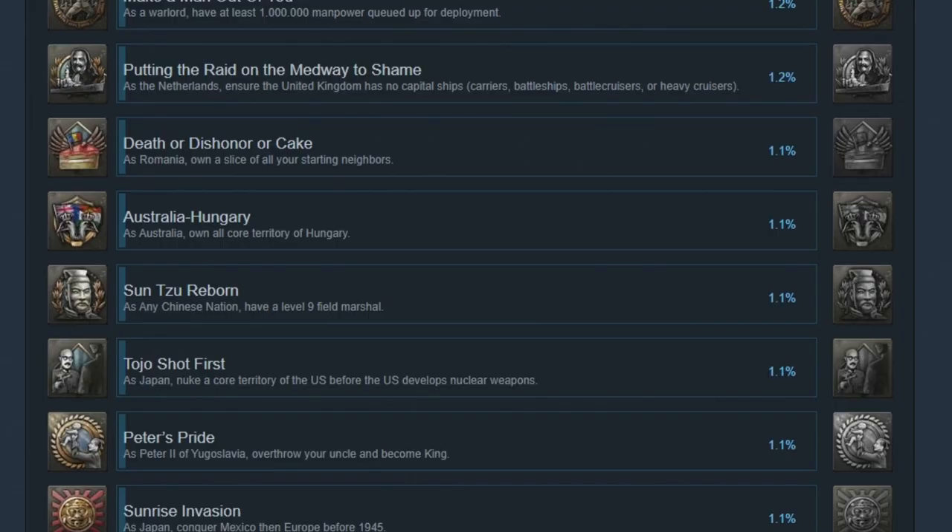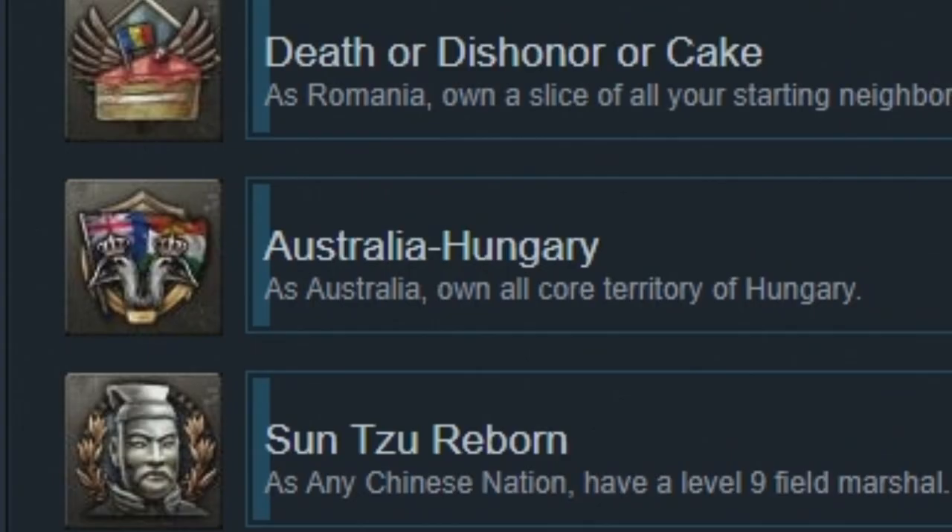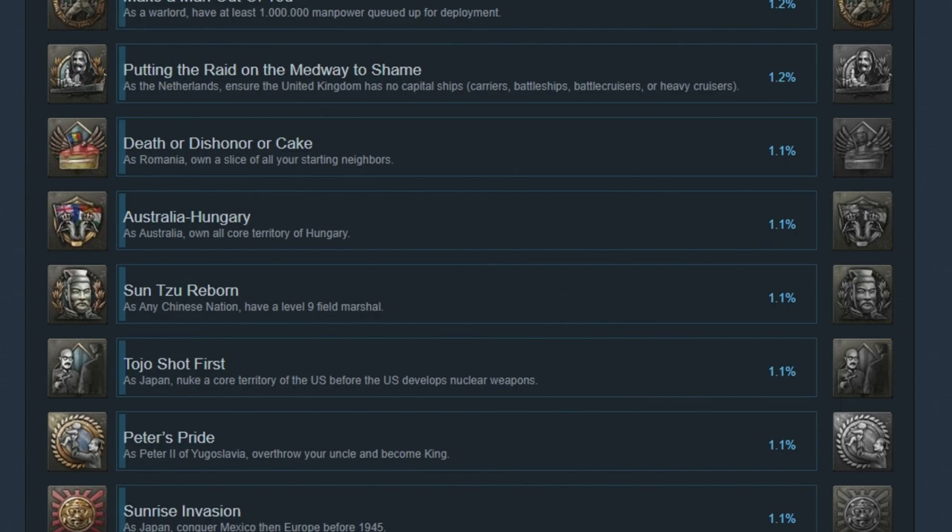If we look on the Steam achievements page we can see that Australia Hungary has got only 1.1% completion rate, and I'm afraid to say I am not one of the 1.1%. This is incredibly tragic because Australia Hungary possibly has one of the best achievement arts in the entire game — a personal union between Australia and Hungary with two crowned emus.